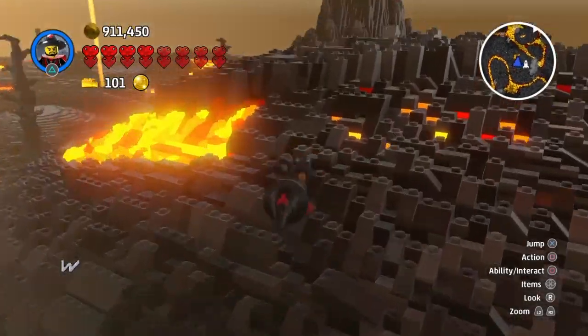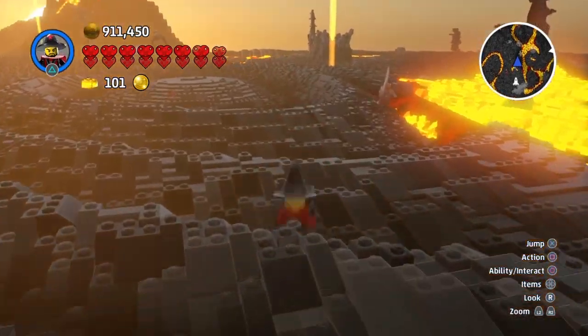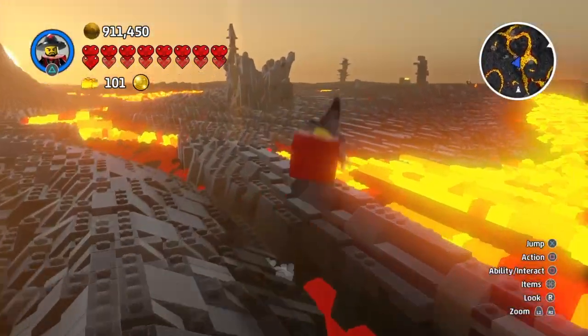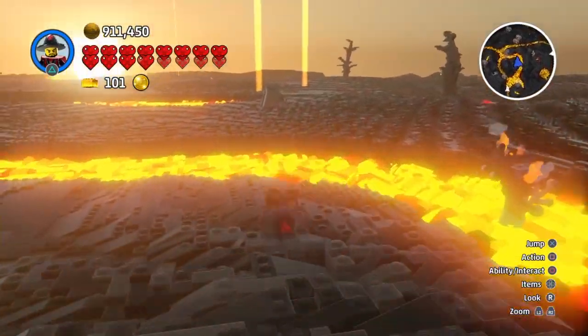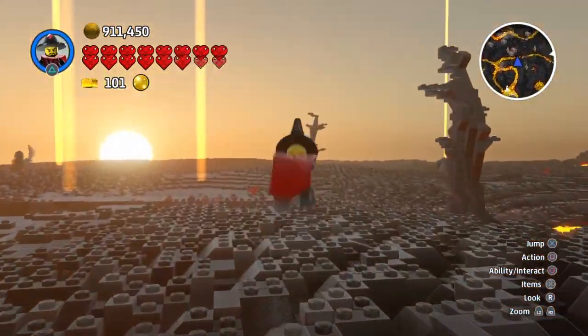Once you get the egg, the wizards should spawn. And what you need to do is just find wizards. They don't take long to spawn — you can find one every like 10 seconds usually.